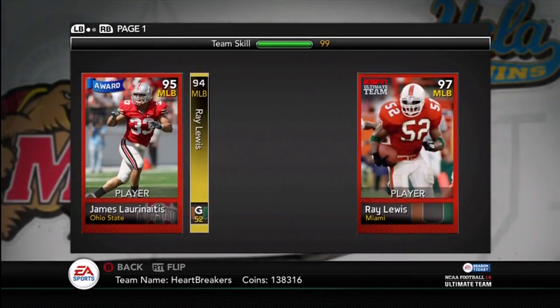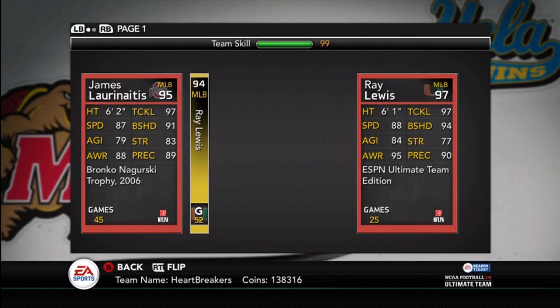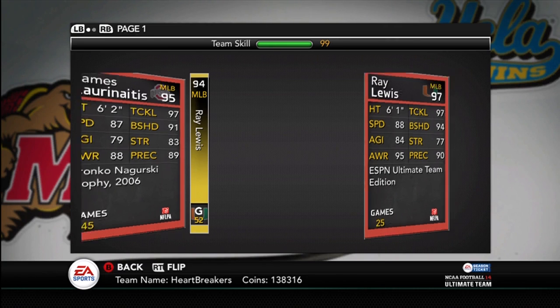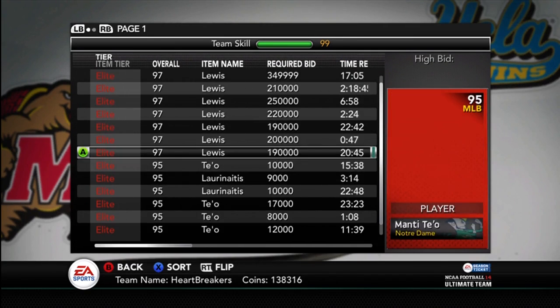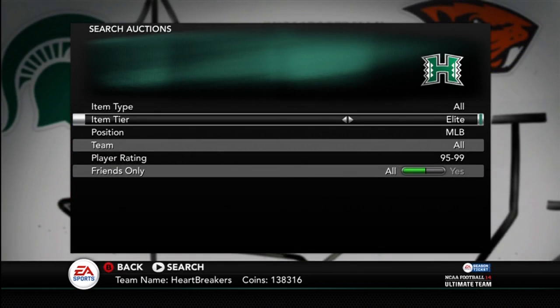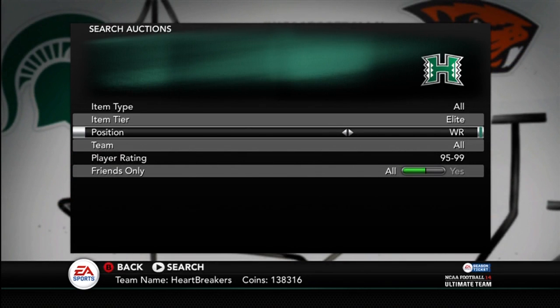What's he compared to James Laurinaitis? He's 1 faster than Laurinaitis, 5 agility better, 7 awareness better, same tackle, 3 better block shed, 6 worse strength, and 1 better play recognition. So he's better than Laurinaitis, but I just don't feel like shelling out that many coins.